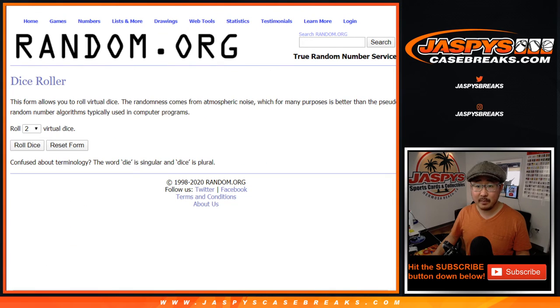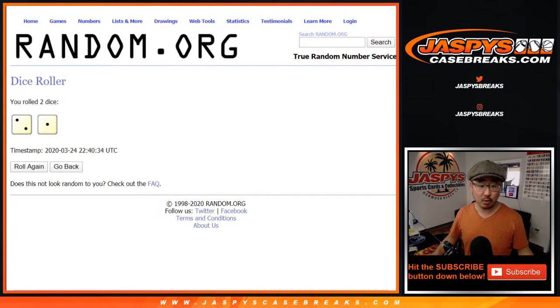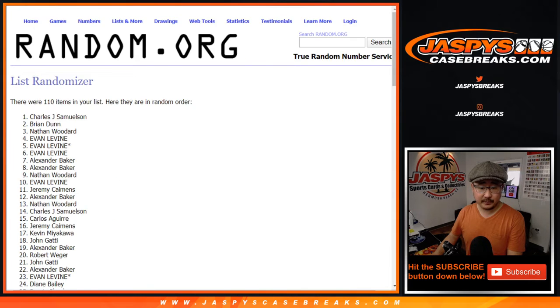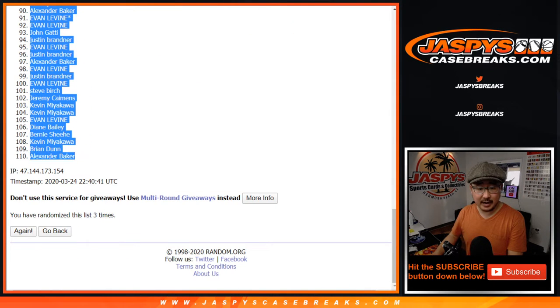And there's all the players right there in this little one-box break. Let's roll it. Let's randomize each list two and a one, three times. After three times we've got John Samuelson all the way down to Alexander Baker.